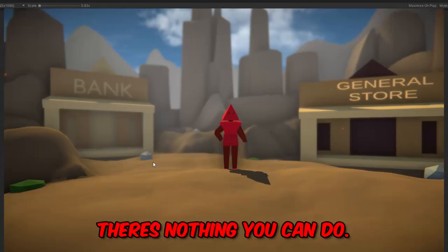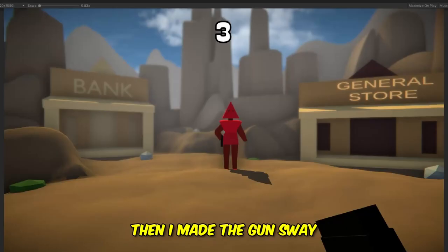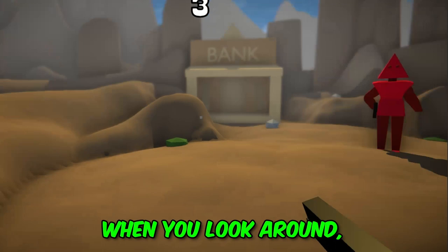But all the player can do right now is admire the environment — there's nothing to do, you can't fight Triangle Head yet. I quickly made a blocky gun model in Blender and gave it some bones. Then I made the gun sway when you look around so it's not completely still.